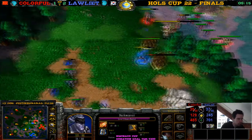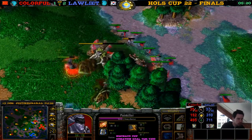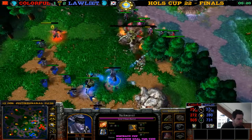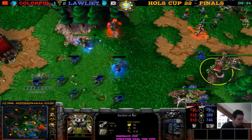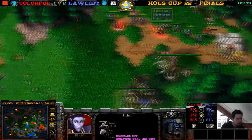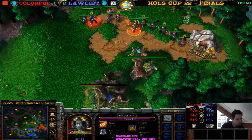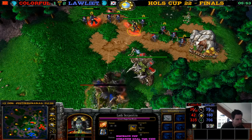What item did we get here — Skull of the Beast! What item did we get here — Invul Potion. The Skull of the Beast is very good with mass archers — 25% damage, so much damage! He uses the Skull of the Beast and so much damage done here. The Demon Hunter tried to retreat, the Ancient of War — there goes an archer. The Ancient of War is going down next. Skull of the Beast is so powerful.